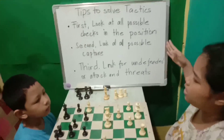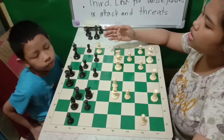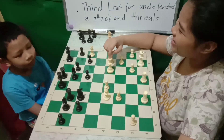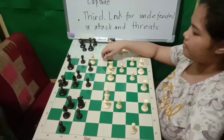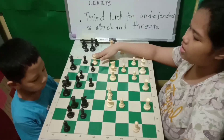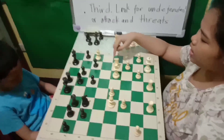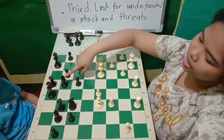In this position, it's White to move. We're going to look at all possible checks. First, we're going to see if we can check the king using the queen, but in this position we cannot check the king because it is guarded. Then we're going to see if the rook can check the king — in this position, we can also check the king with the rook. Then we look at the knight: if I move my knight here, it can check the king, but it will be captured by the black bishop.